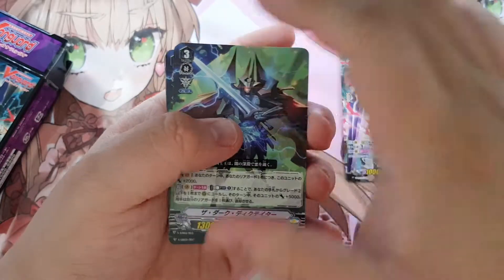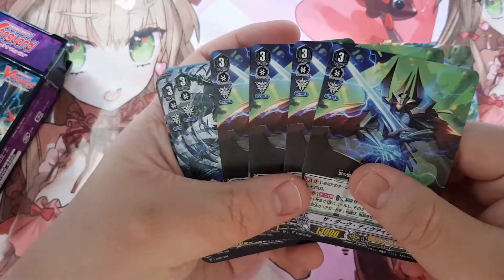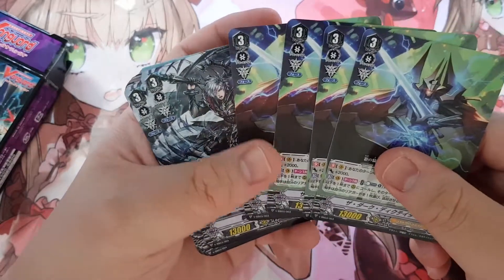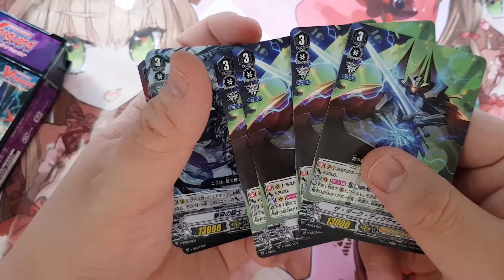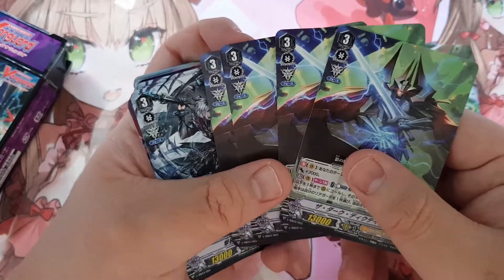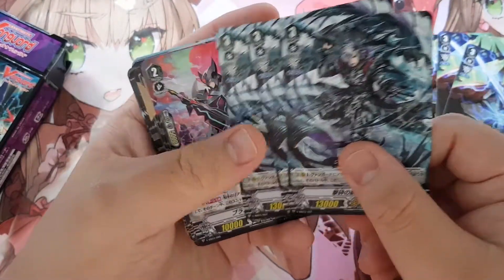The PBD here is a cheap alternative to the foil ones — very nice. Then you get four Dark Dictator — interesting — and three Diamond.